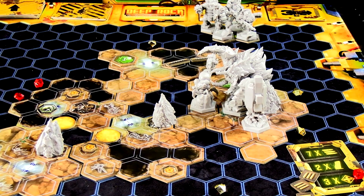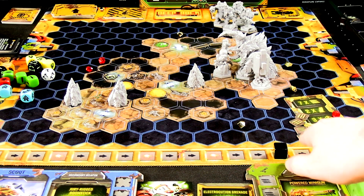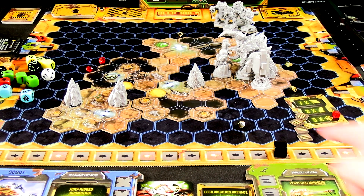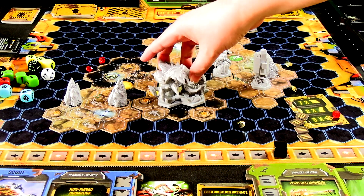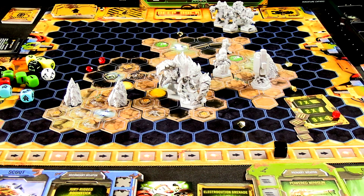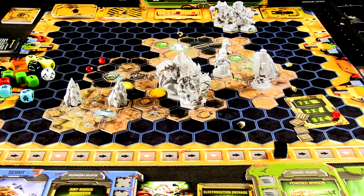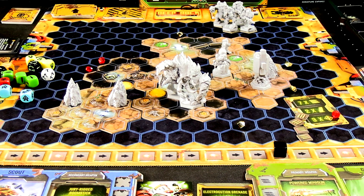By the skin of our teeth we make it out alive! Without a doubt that was by far the hardest mission, which makes sense going numerically. We were running out of time mostly because of the scout forcing up the threat when he was downed for two turns. Thankfully we didn't have to deal with the Oppressor — the hardest enemy in the base game. He's awkward to move around because of his claw. If we do the next mission, mission four is Search and Retrieve — a long winding path with unknown caves and the mini MULE mission from the video game, looking for specific drones to repair. If you want to see more, support the series. Consider becoming a channel member or pressing the thanks button. Rock and stone!